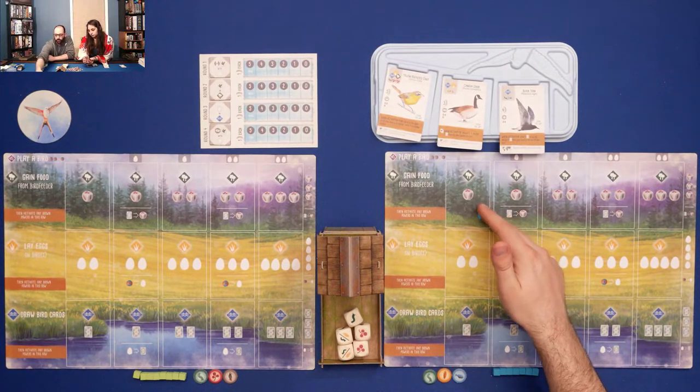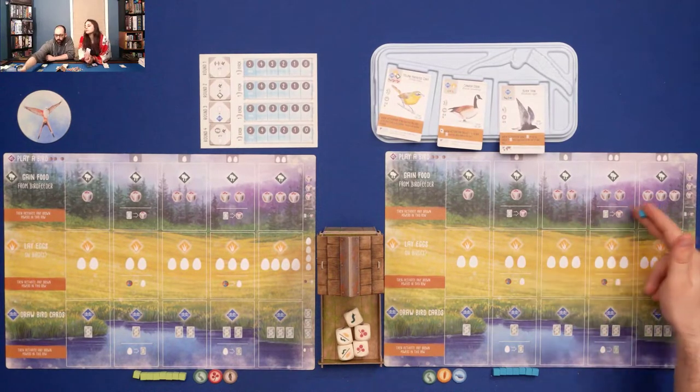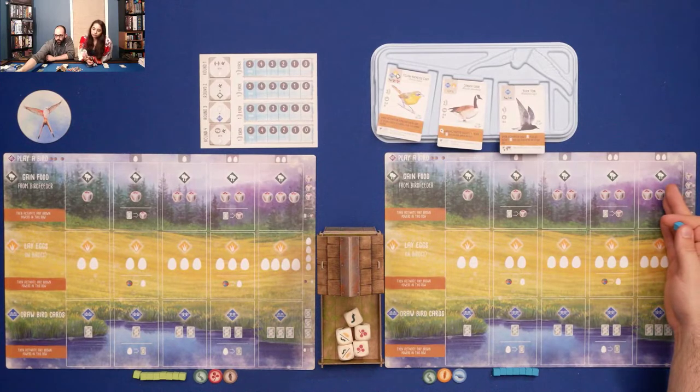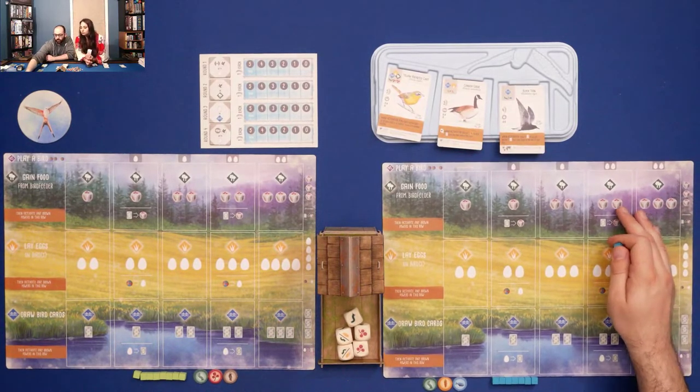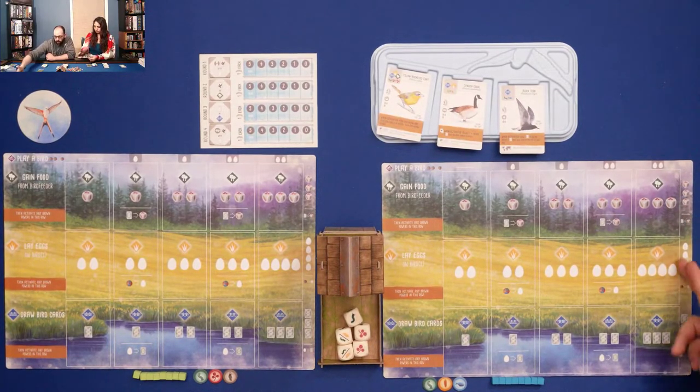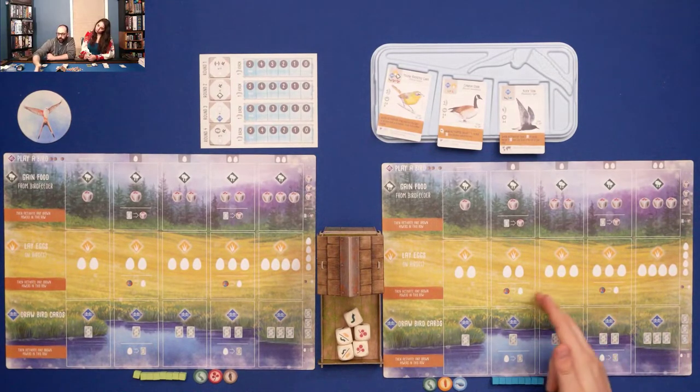You have three engines going on. The top row is gaining food — the more birds you play there, the more food you get. The second is laying eggs, which have multiple purposes: birds cost eggs to place further down the columns, and eggs also give you one point each at end of game. The third is your card-drawing engine. Early on, the action is just to draw one card, but later you can draw one plus discard an egg for a second, then two, two and discard an egg for a third, three, and three plus discard an egg for a fourth.